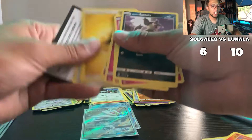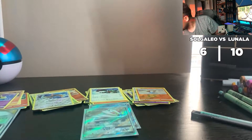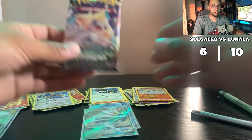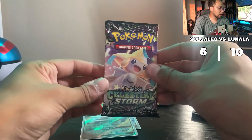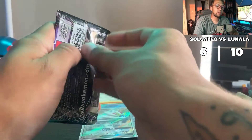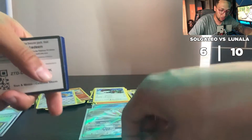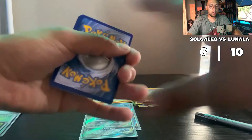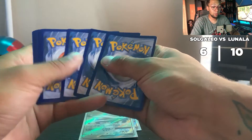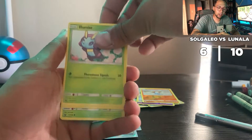With the final Celestial Storm pack let's see exactly what's in this. I'm really hoping it's the Rayquaza hyper rare. We really haven't been able to pull anything too awesome out of the Celestial Storm other than the Latios. Okay, four cards at the front — fire energy. I might have saw something. I don't know.